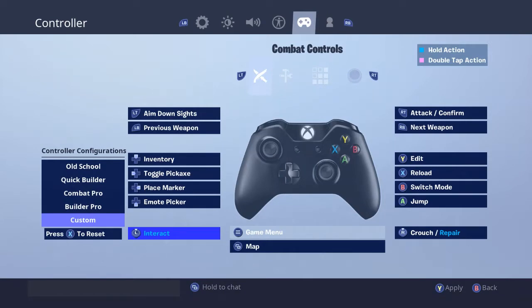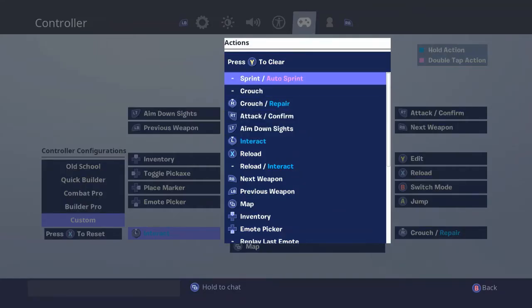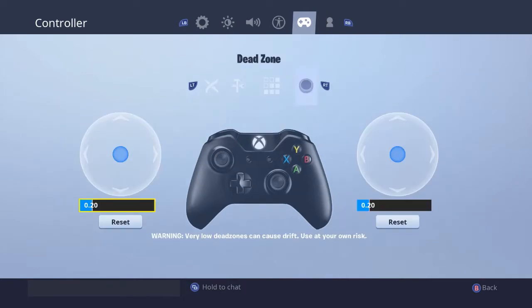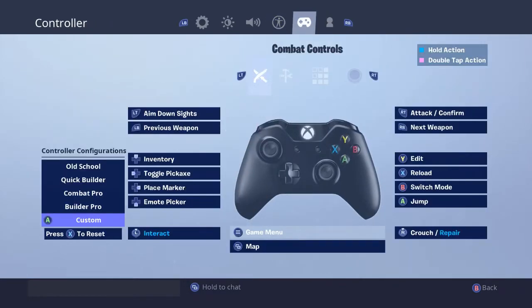For your interact, when you start it'll say sprint slash auto sprint — you do not need that. Pretty much, you just need the left stick for interact. That will allow you to pick things up, open doors, that kind of stuff, just by clicking the stick down.